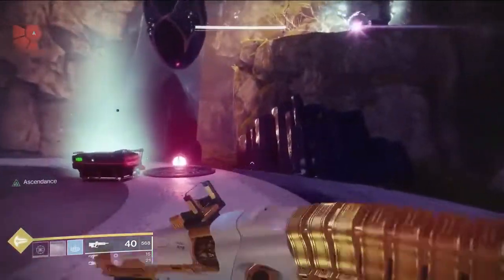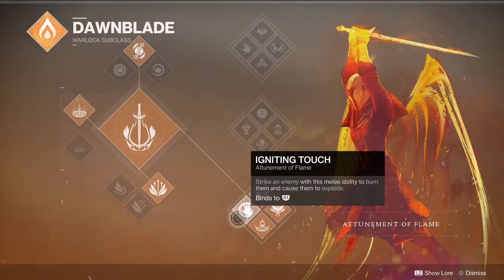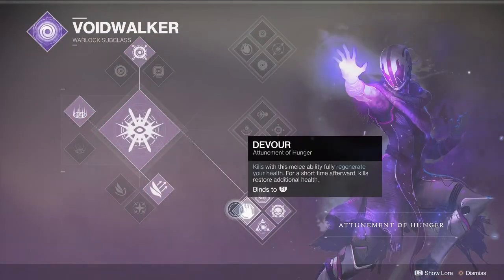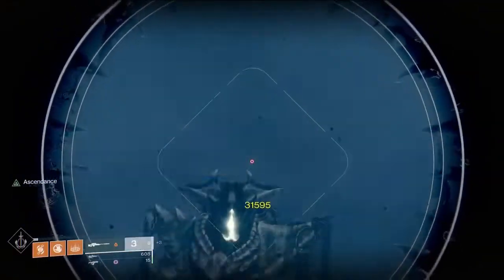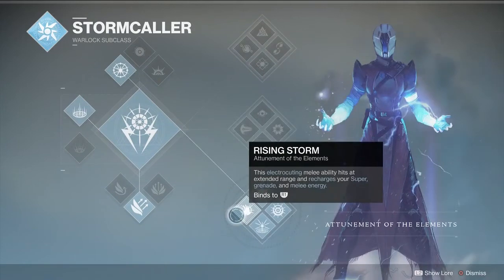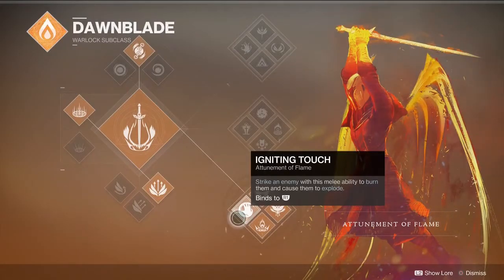The Supers that we are going to be testing are Bottom Tree Dawnblade, Middle and Bottom Tree Voidwalker. Unfortunately we're not gonna be testing the Top Tree, as that Nova Bomb splits off into multiple projectiles and it's not that good when it comes to a single target. And Middle, Bottom, and Top Tree Stormcaller. Without further ado, let's get into it.